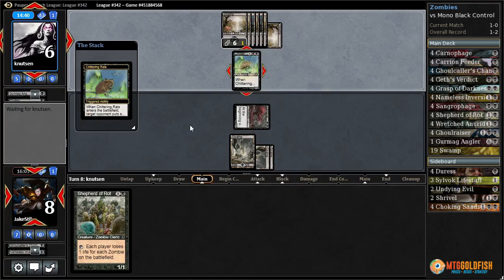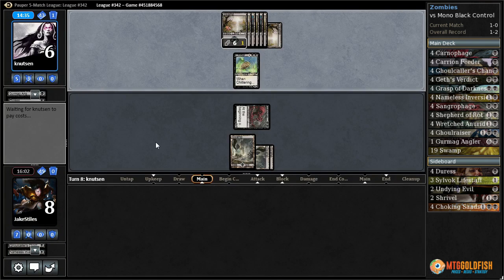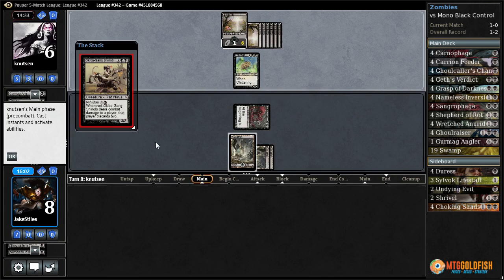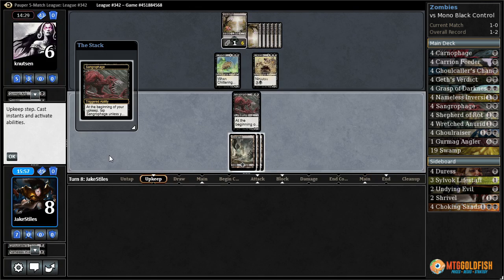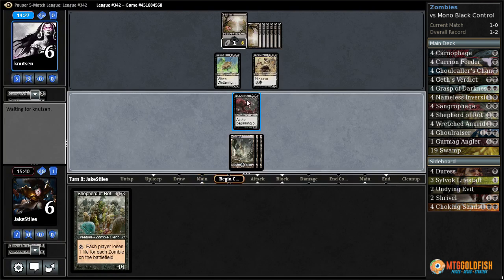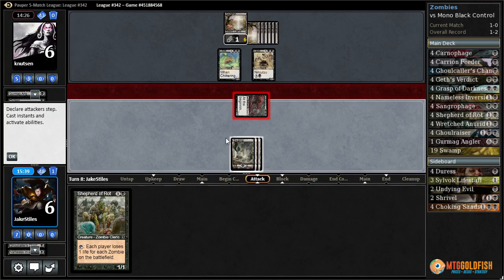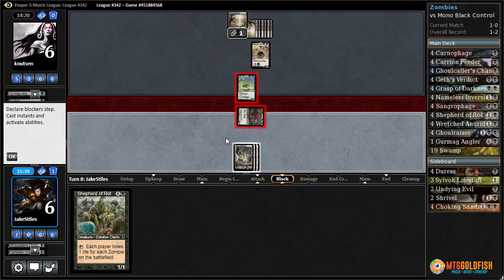Unearth — it's Chittering Rats, forcing us to redraw Shepherd. Let's see what their follow-up is. They do have the ninjutsu card — so they have that in addition to the Disfigure, so it's going to be trouble either way. I have to untap this. I have to play Shepherd. The question is whether I have to attack or not — I think I do need to attack. If they take 3, then maybe there's something I can do. If they chump block, that's fine too.